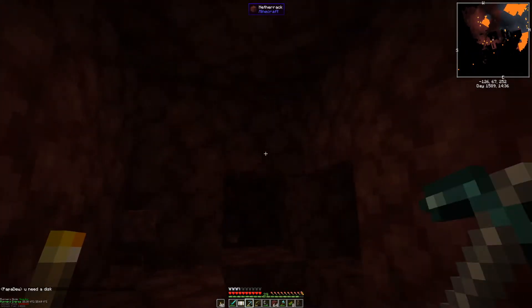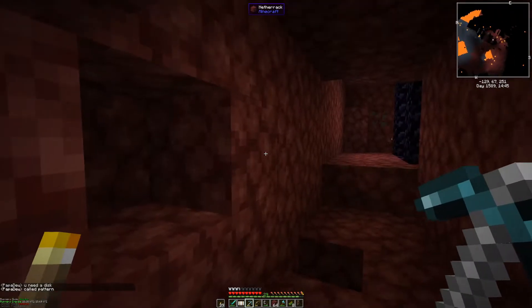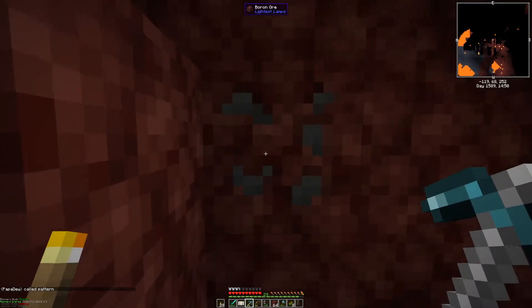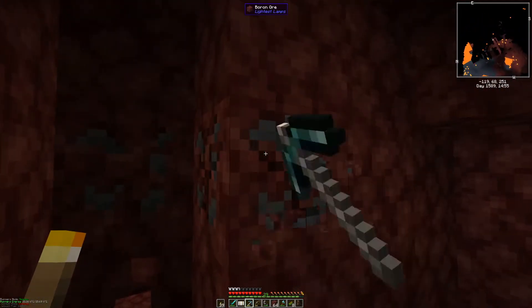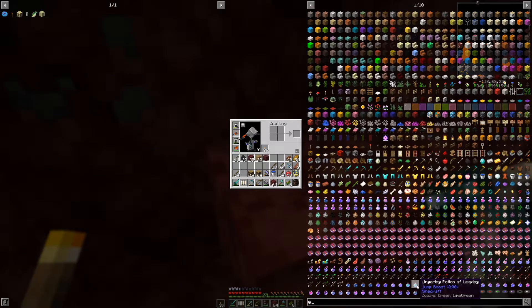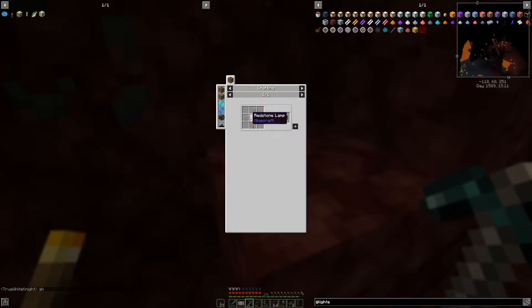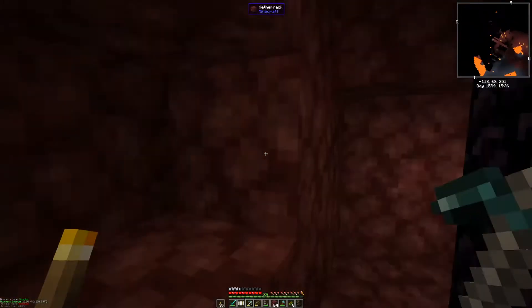I probably shouldn't go any lower than 67. Alright — oh, what is this? Orin or... lightest lamps? What the heck is lightest lamps? Orin mesh. I don't know what the boron ore would actually be used for, other than maybe just a block. I don't know. Whatever, I'll hold on to it.